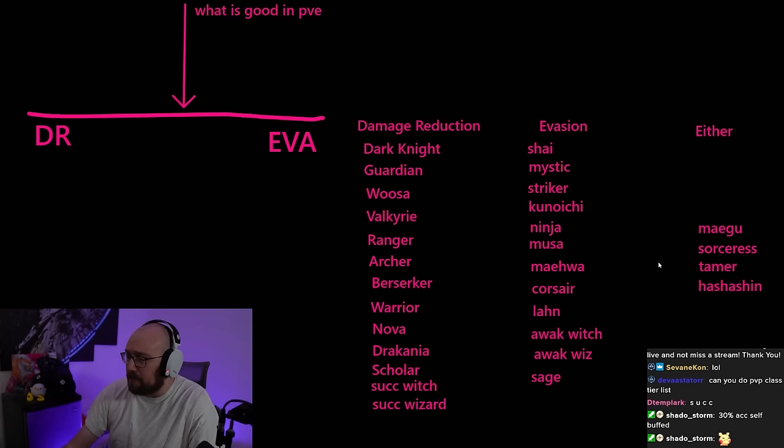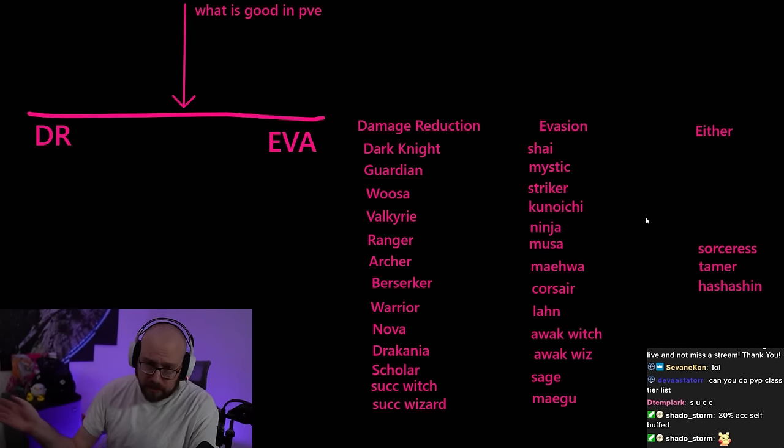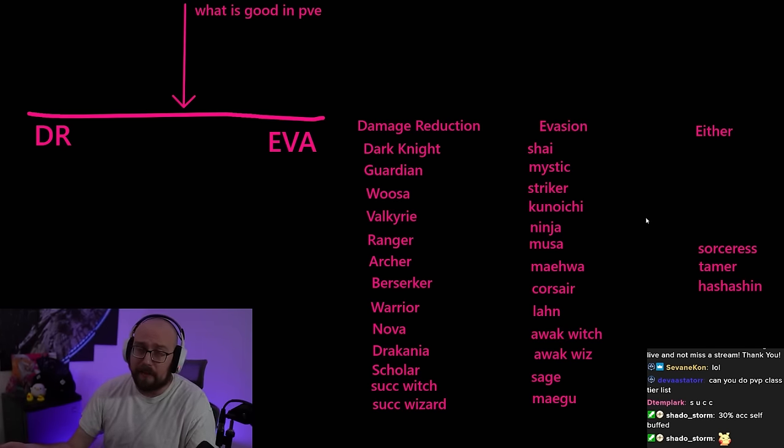Meigu — if you have to ask, build evasion. Some of the best Meigus will tell you DR is great, especially on Succession Meigu, but their solution is to perfectly iframe everything and never get hit. As a new player you're going to get hit — you need to build evasion. It has evasion passives, it's absolutely an evasion class, and you will feel tankier in both PvE and PvP. But it can be played with DR if you're an incredibly skilled Meigu, and it'll feel fine as a tag.